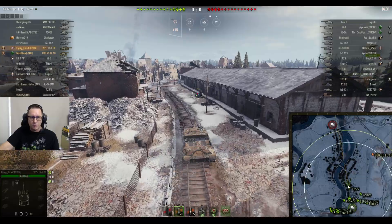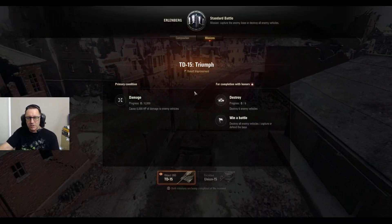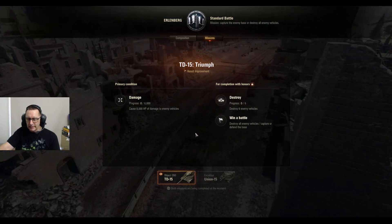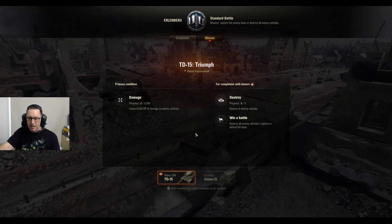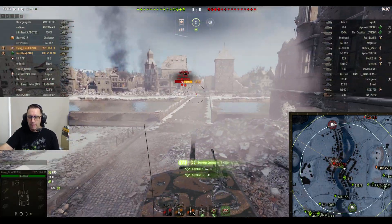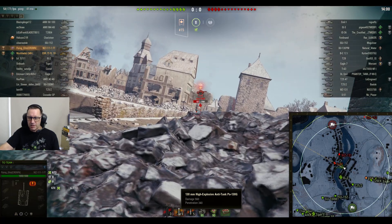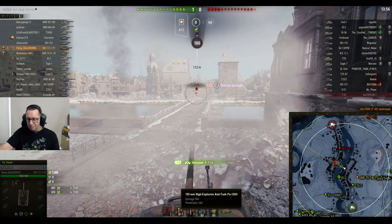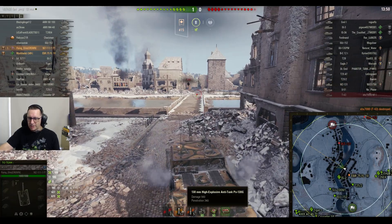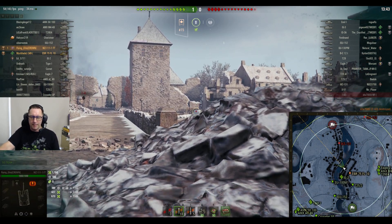The WZ-111-1GFT is running all heat rounds — he's probably on a mission. He wants to do 8,000 damage, similar to what we saw with Canyon in the Badger, only this time it's for the Object 260. Puts one into the T-43. If I know the Flying Elite, he'll also be working on marks of excellence in this tank. 130mm gun, 560 alpha damage. There's his first kill. 340 penetration with heat rounds, 271 with standard.